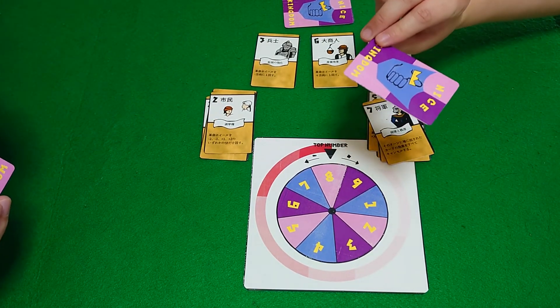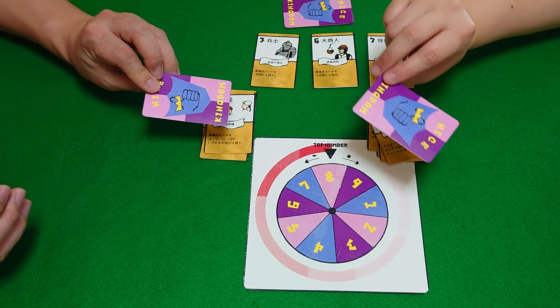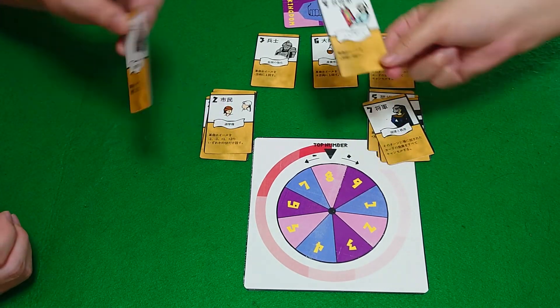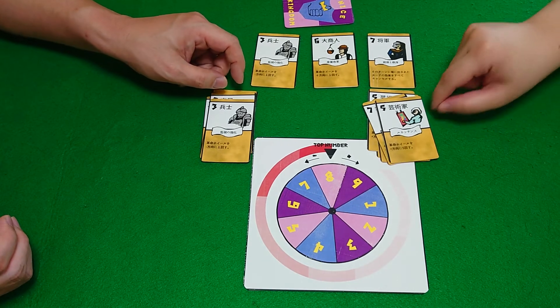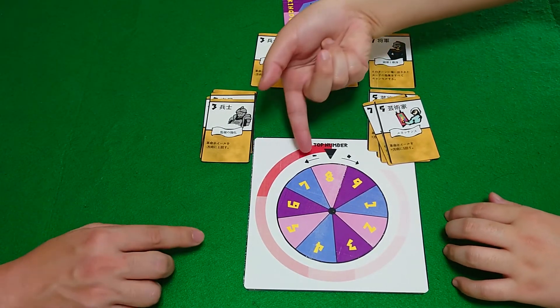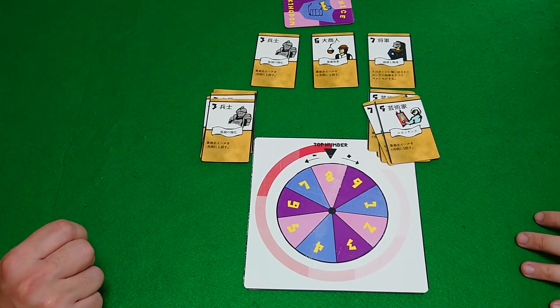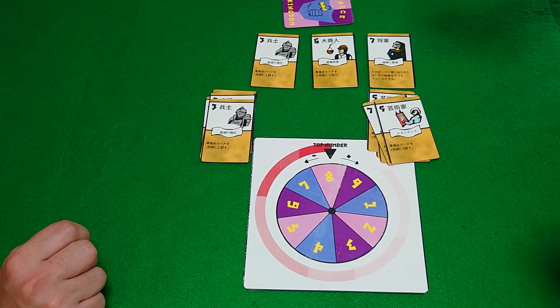Now we have our final card — this is the deciding moment. This will choose who is the winner. Three, two, one, open! So right now, five is stronger on the wheel than three, which means that I win this round.